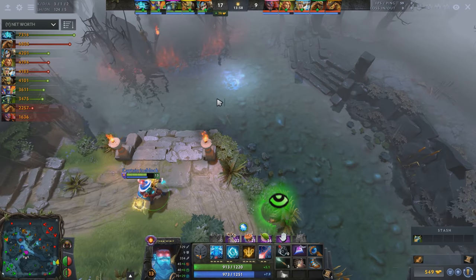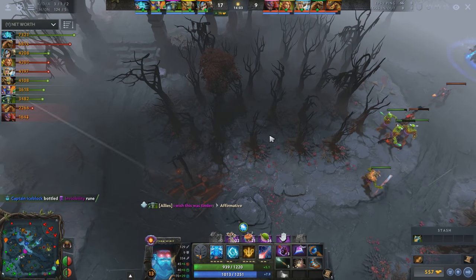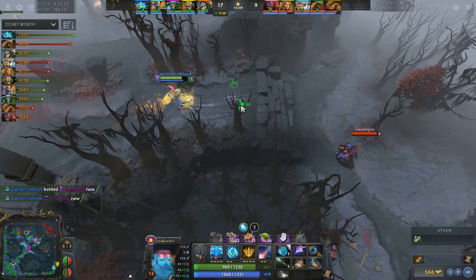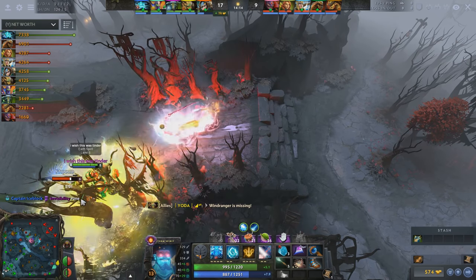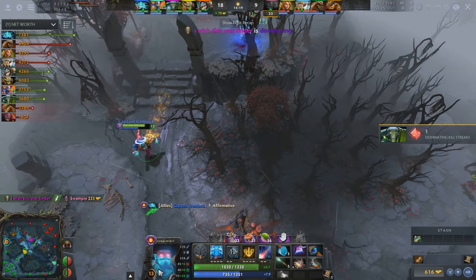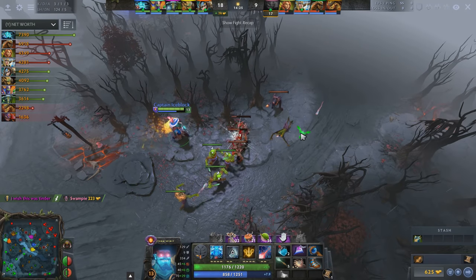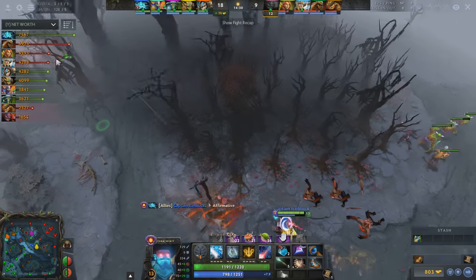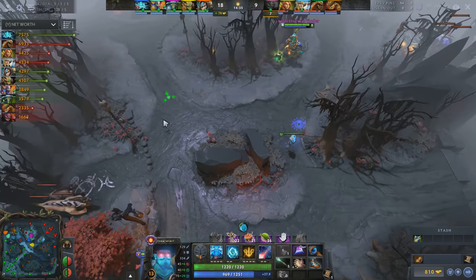Regardless of whether Skywrath had a good lane or not, his early game power spike is achieved by simple stat items and levels. So most of the time, Sky will attempt to rotate to other lanes to capitalize on that power spike, and your job is to respond to those rotations. If your own lane went well, you're free to itemize according to the match, but if your laning phase ended with you being underfarmed, rushing Linken's Sphere is the best way to survive Sky's efforts to kill you. Regardless of early game itemization, once you acquire Linken's, Skywrath is nothing more than food every time he shows up. So as long as you can survive early and mid game, you will always outperform Skywrath in late.